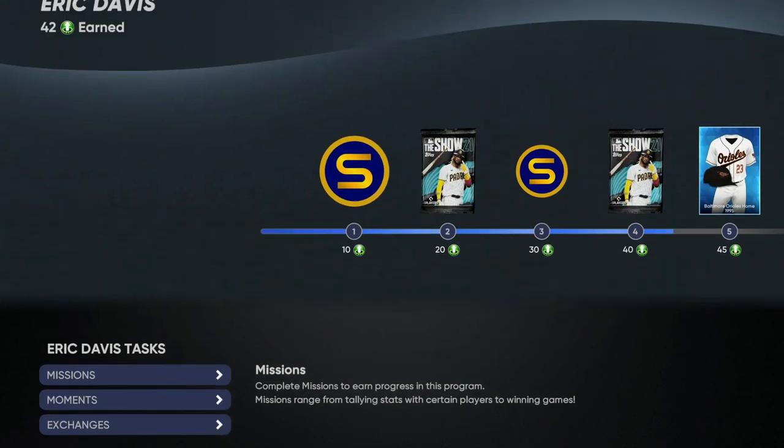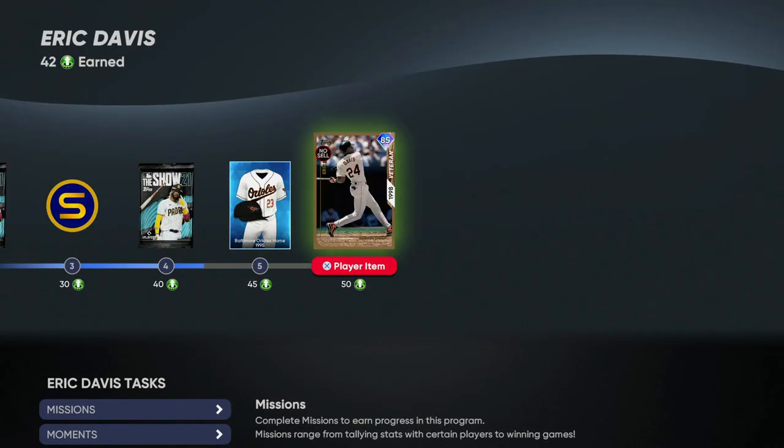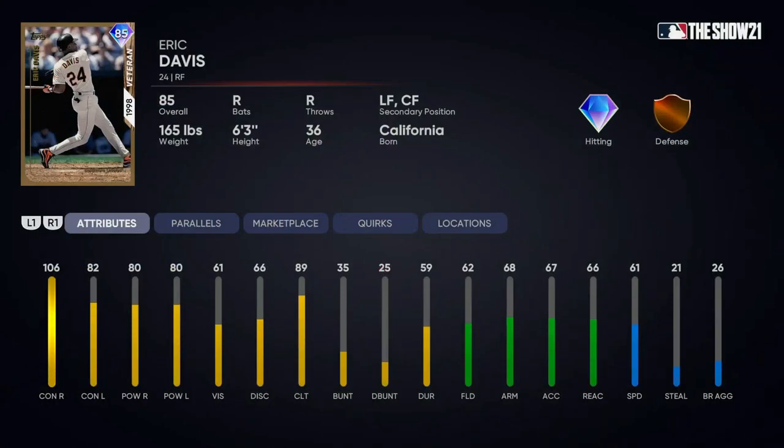I want to explain what the programs are, how to do them, and if it's worth it. If you click on it and go all the way to the end, hit triangle on that card, you'll see the 85 Eric Davis card released today. He's not bad at the plate at all - 106 contact, 82 contact against lefties, power at 80, 61 vision. Fielding and speed are both at 61, which isn't bad. He's a pure outfielder and a solid card for anyone who's free-to-play.